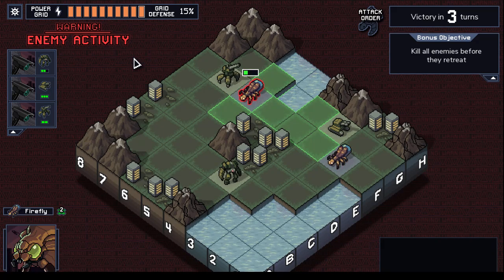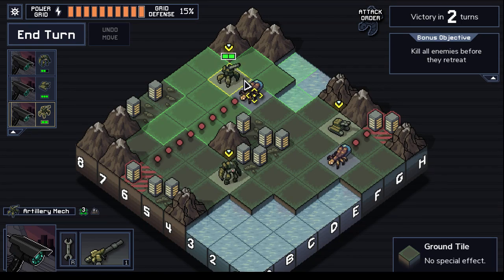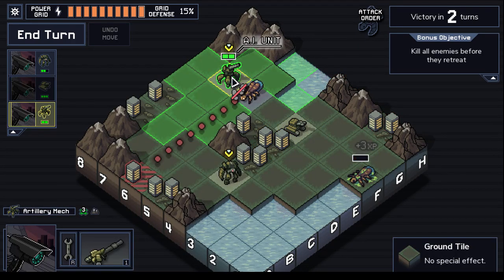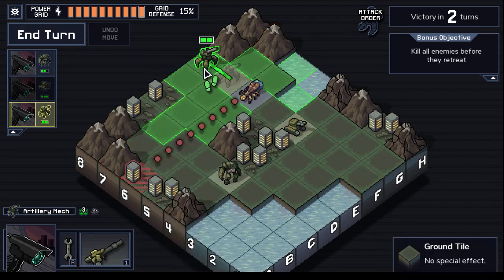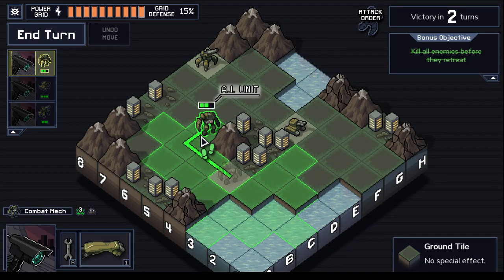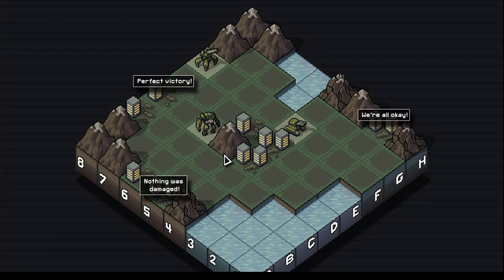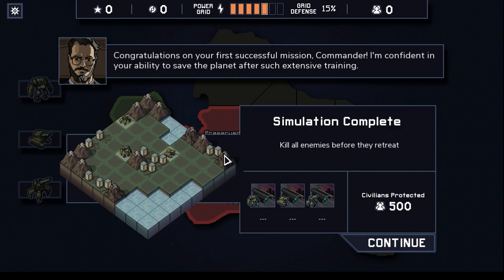Wow, that was surprisingly hostile toward each other. Interesting. Just shoot this guy. You shoot this guy. Wait — you shoot this guy. Or are you out of ammo or something? Or do you have to retreat and then shoot? And stay dead. Good enough. Perfect victory. Alright, it's a good warm up. Congratulations on your first successful mission, Commander. You're confident? Well, that makes one of us. It's not like the planet's at stake or anything.